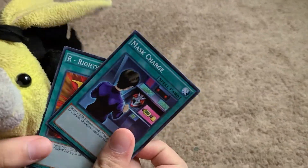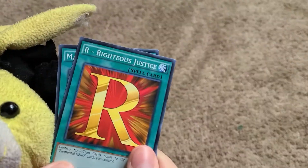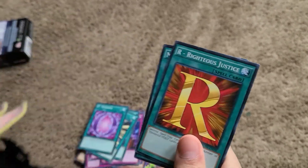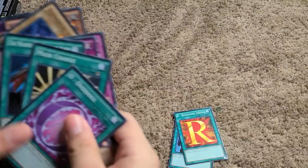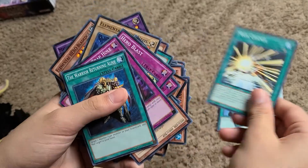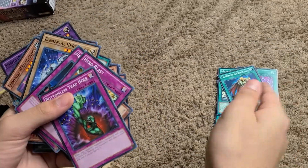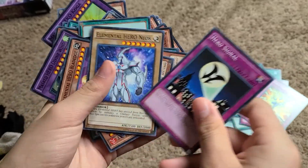Right off the bat, you can see that we have some spells: Mask Change, and Regisus Justice. I'm going to put these right over here in the spell zone. Oversoul, Mask Change, The Warrior Returning Alive, Bottomless Trap Hole, Hero Blast, Hero Signal.